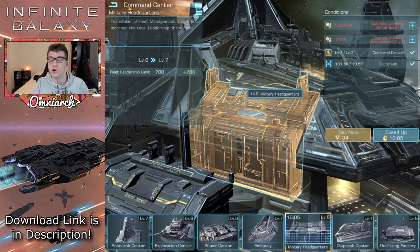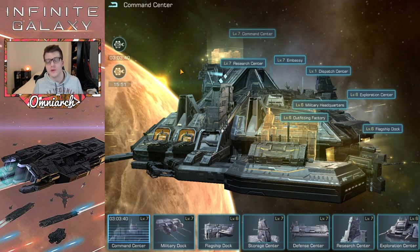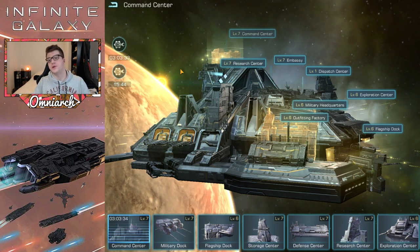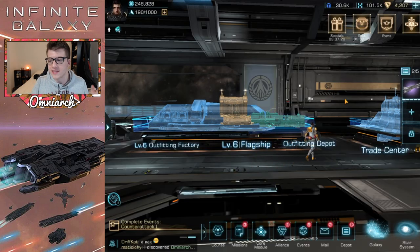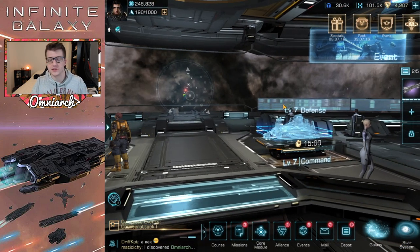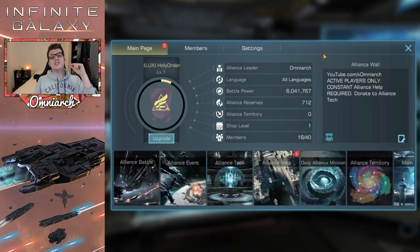Tip number three is this golden cog — your second building queue. You get one for free and it lasts 24 hours. I'd recommend using it on the first day if you're planning on playing a lot, because those early building times are very short and you can blast them two at a time. Beyond that, I'd recommend having the second building queue up at all times. You can buy it at the trade center in the buff section for 200 corium or purchase the permanent version. This doubles your building speed — it's an absolute must.